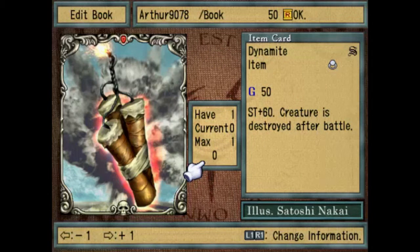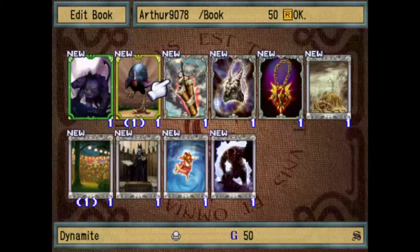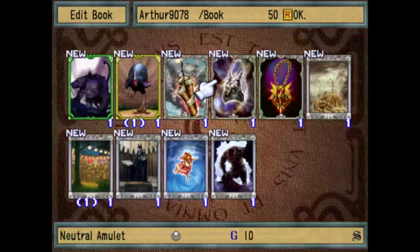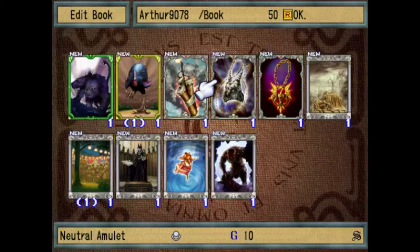Dynamite: Strength plus 60, but the only drawback is that the creature will be destroyed after battle. So be mindful of that. It's more of like a suicide mission to use this item. I don't really recommend it unless you use it just right.